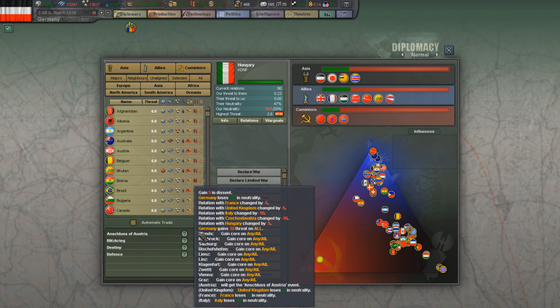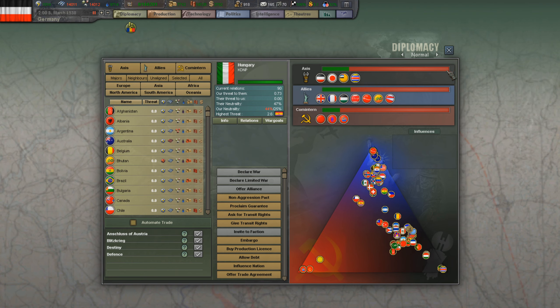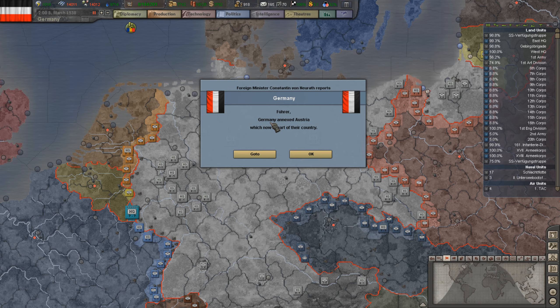When we do this, we gain 5 dissent, lose 15 neutrality which helps us declare war, and our relations with France, United Kingdom, Italy, Czechoslovakia, and Hungary all decrease. Italy has their own decision about Austria and this may conflict slightly, but chances are it'll be fine. We then get a bunch of cores. Let's go ahead — we just annexed Austria.